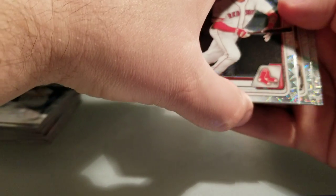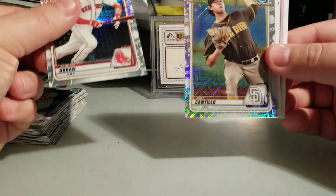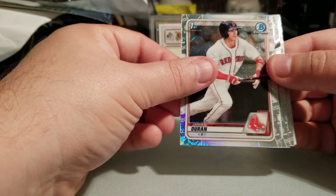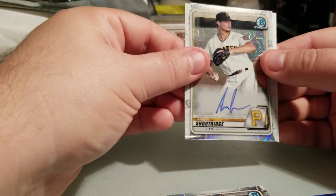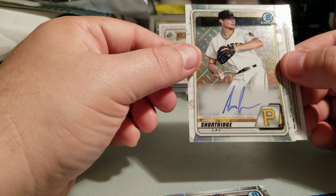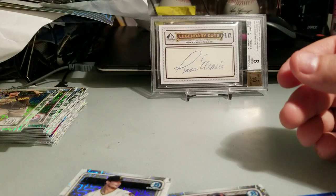I got an auto in pack seven! Joey Cantillo, Jason Duran — let's do it like this — Jaron Duran, that's a nice one, Joey Bart, Hans Krauss, Aaron Shortridge auto — nice! Could be a sleeper pick, a sleeper prospect for the Pirates. Let's get him sleeved up.